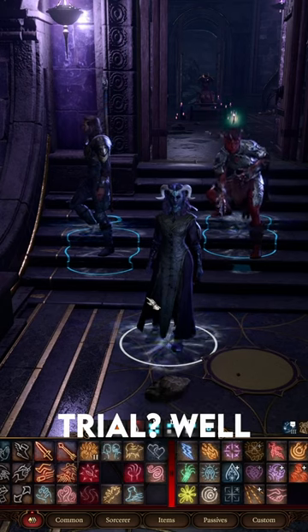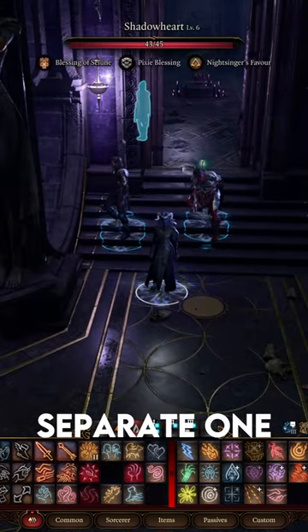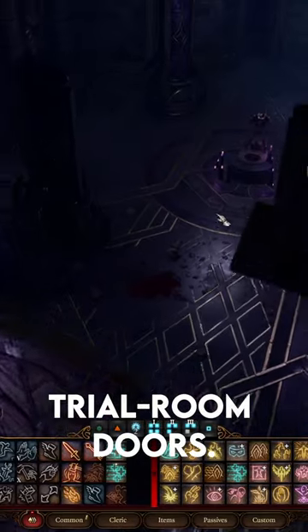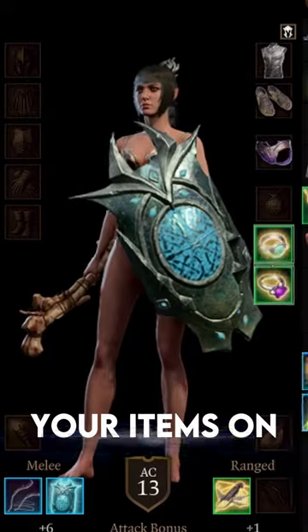Having trouble in the Gauntlet of the Shore's trial? Here's how you do it. Separate one person from the team and have the rest of your companions wait outside the trial room doors. Unequip all your items on that one companion.